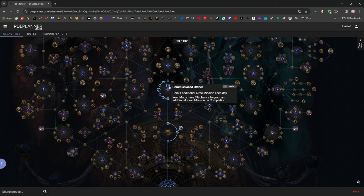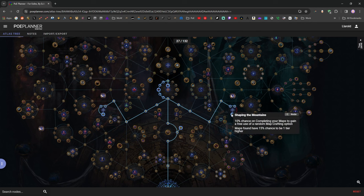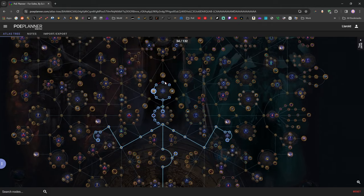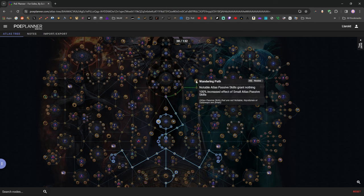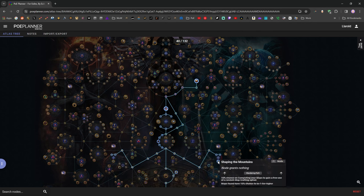Once we've gotten set up with Kirak and Commissioned Officer, I like to take Shaping the Mountains and Shaping the Skies. The main point of these wheels is getting the chance to find higher tier maps, which is really good for that initial push into map progression. These little nodes here give maps a 5% chance to be found one tier higher - really, really good to pick up along the way. Also very valuable are the small passives giving a 2% chance for one monster in each map to drop an additional connected map, and the half a percent chance for map drops to be duplicated. These are really good for early map sustain.